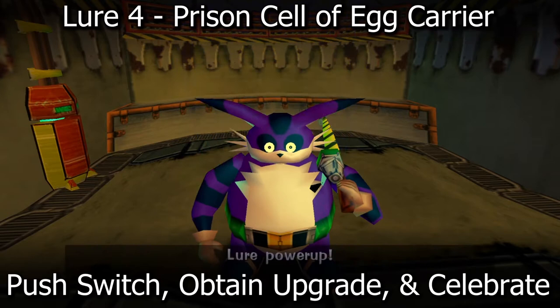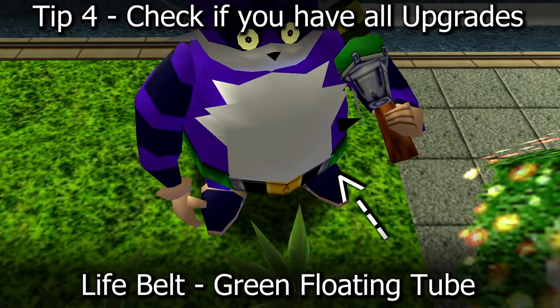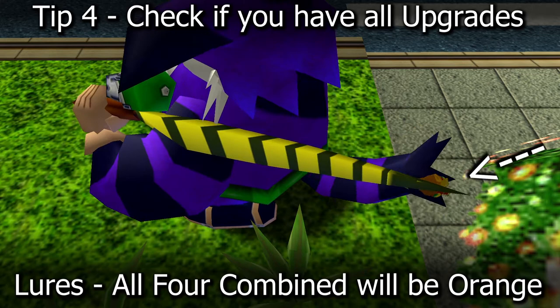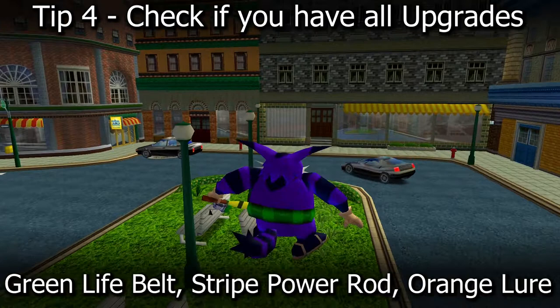Tip number four: double check that you actually have all of the upgrades. Number one, is Big wearing the green life belt? Number two, is Big holding the green reel yellow striped fishing Power Rod? Number three, is the color of the lure at the end of the fishing rod orange? If you said yes to all three and your character looks exactly like mine, then congratulations — you are ready to go fishing for the emblems for Big the Cat.